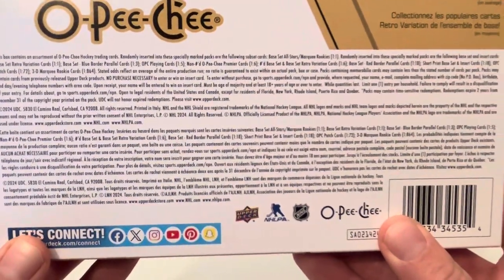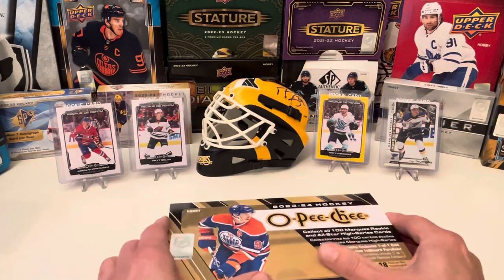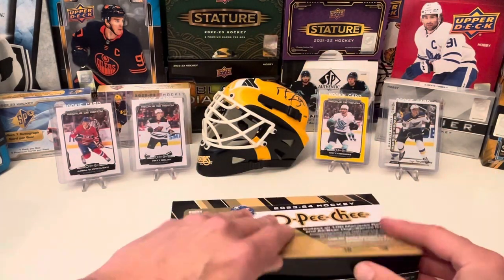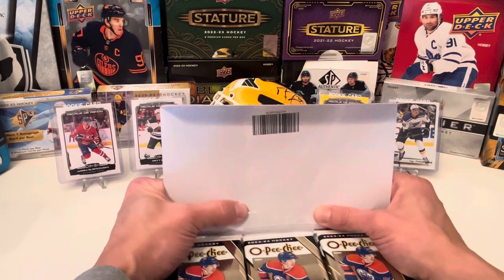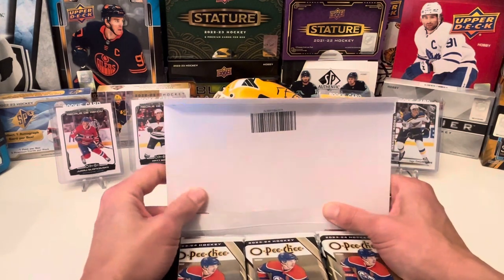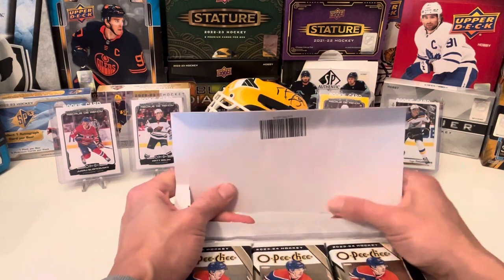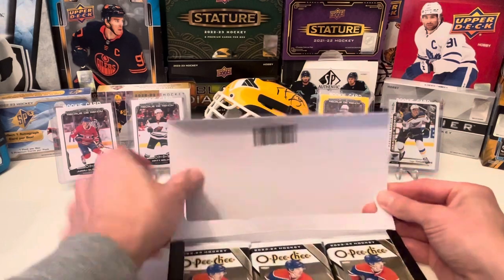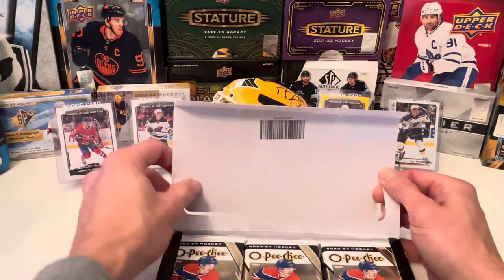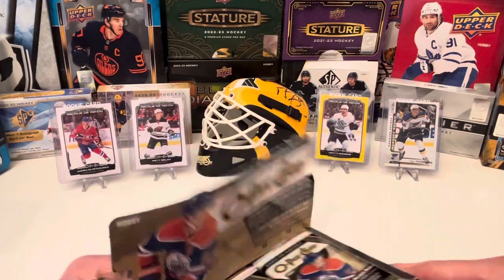There's your odds. I believe there were six different Connor Bedard photo cards that you could pick up, including inserts — Retro Rookie, and whatnot. And then, besides those six, there's also all those different parallels: black border, purple border, yellow border, every border in the world. So everyone's gonna be hunting down for that.